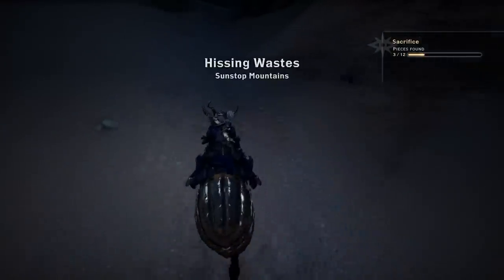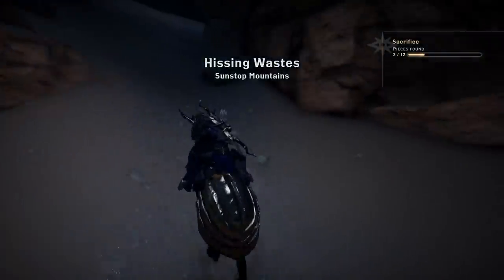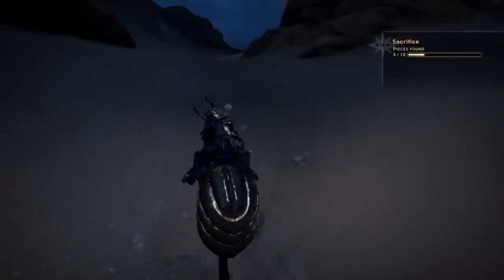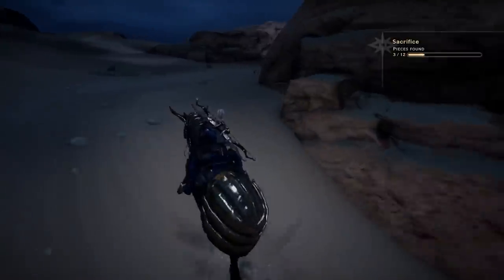Once you get to the top of the hill, hang a right and head into the tomb after dealing with some enemies. Once you pass the pillar on your right, you'll see a rock outcropping in front of you — wrap around to the right towards the flag.